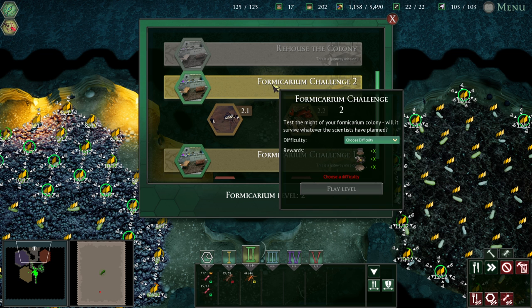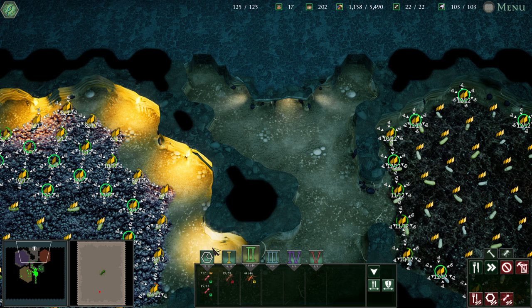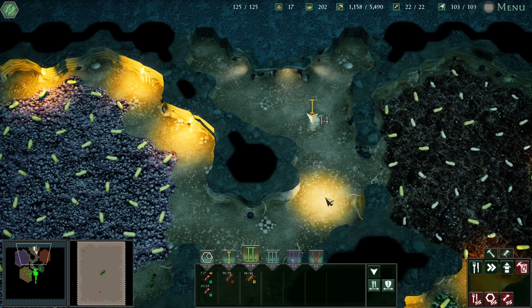All right, let's do this. As I said, I know this is going to fail, but I just need to see what we're going to face. Formicarium Challenge 2 — test the might of your Formicarium colony; it will survive what the scientists have planned. If we win, we get a bunch of stuff. Let's ease them in with a familiar disturbance: introduce 20 Formica Fusca ants. The Fusca colony is attached and the ants are on their way.